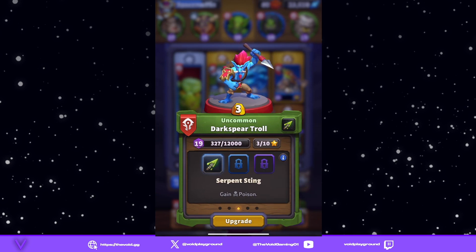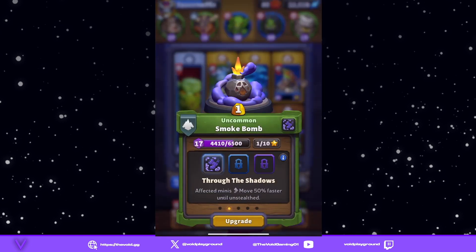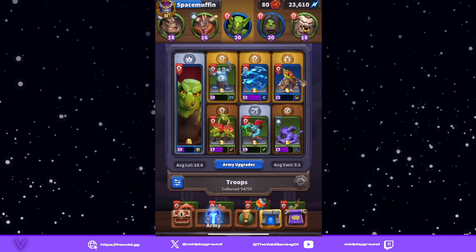We have our Dark Spear Troll — give him the Poison ability. There are better abilities, but that's the one I have. And then we have Smoke Bomb with Through the Shadows. So that's build number one.